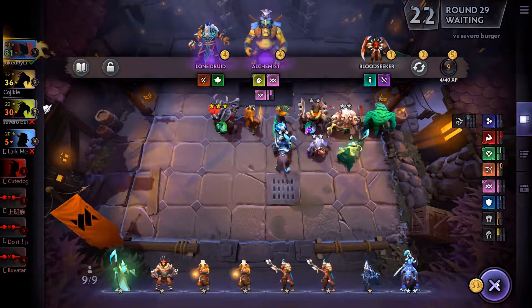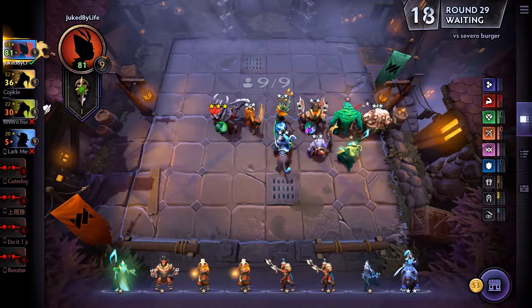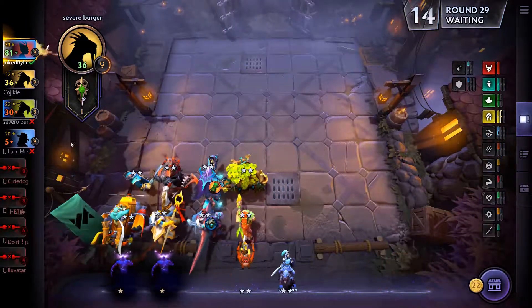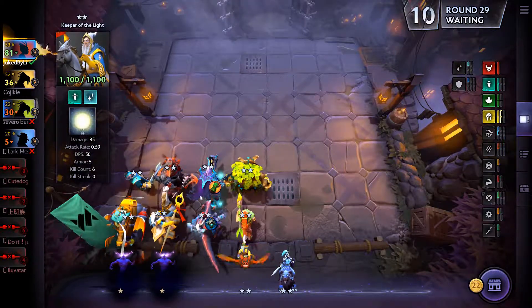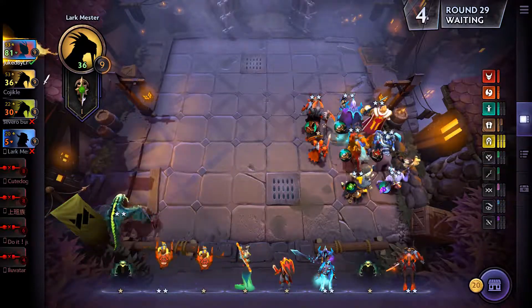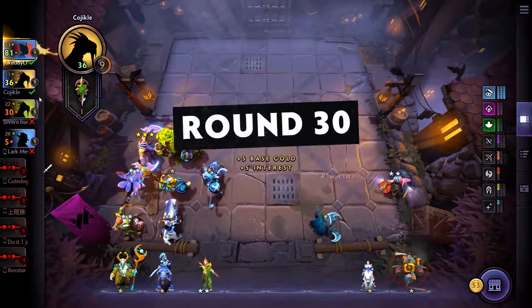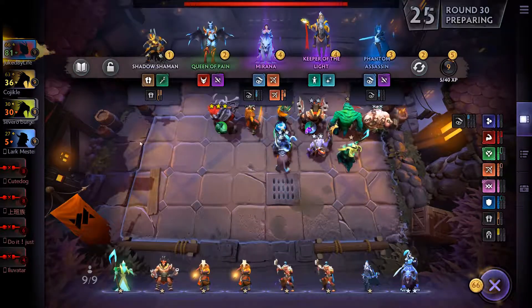We might just sell the Drow and forget about it. Let's put him there — maybe that'll be better because the Kunkka was right there. He could always get silenced by one of the backline humans like the Caudle. Oh, you're the one who stole my Disruptor, you son of a gun. Do you have any Human? No. This guy with the Kunkka is...